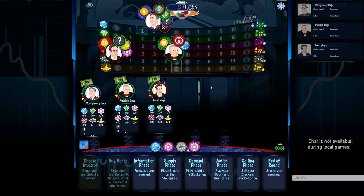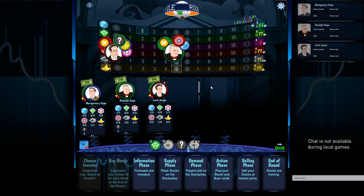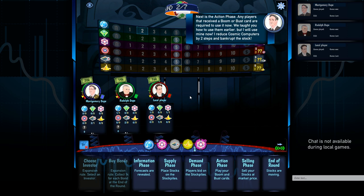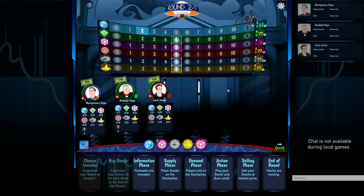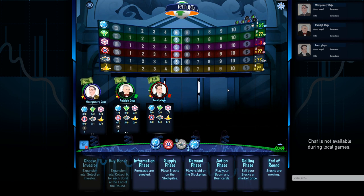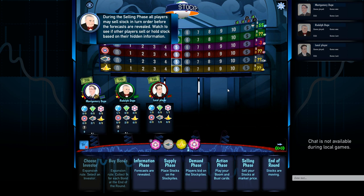You pay your bid amount and any trading fees required. Sometimes you pick up a face-down card and have to pay fees on it. If anyone received a boom or bust card, they're required to use it now. This guy, Montgomery, being very cruel, decides to bankrupt Cosmic Computers — everything gets trashed, all the stock goes back in, and basically everything's lost.